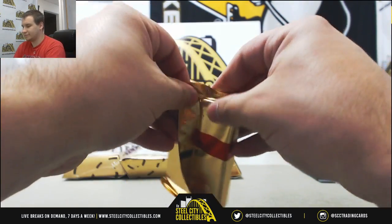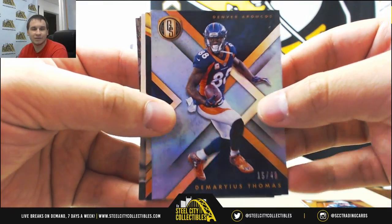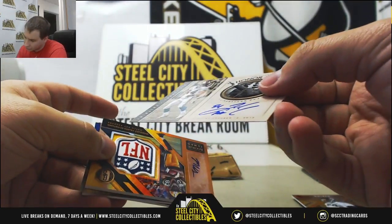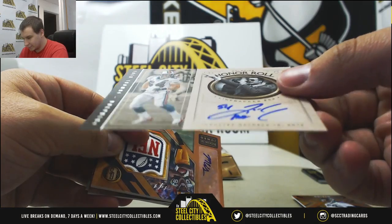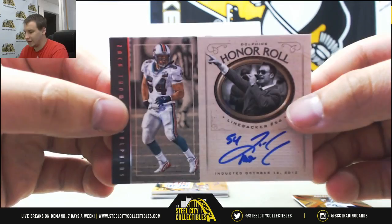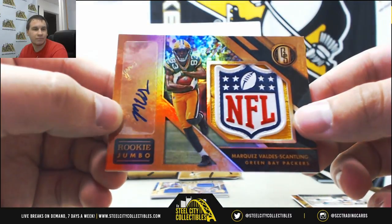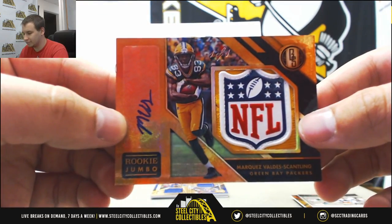Next up. Dallas Goedert, 299, rookie for the Eagles. That's a 49, Demaryius Thomas. For the Bears, Roquan Smith auto, 149. And an on-card auto for the Dolphins, Honor Roll — that is Zach Thomas. Interesting card, one of their continuity sets again this year. And an even cooler looking card: we've got a shield — one of one shield patch autograph for the Packers, Marquez Valdes-Scantling. Nice hit for the Packers, congratulations, one of one shield patch auto.